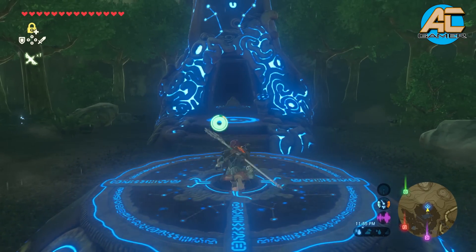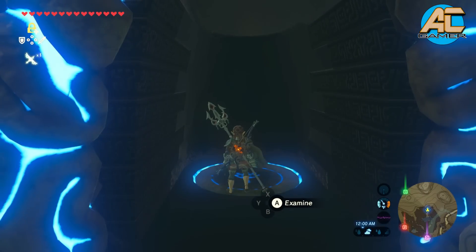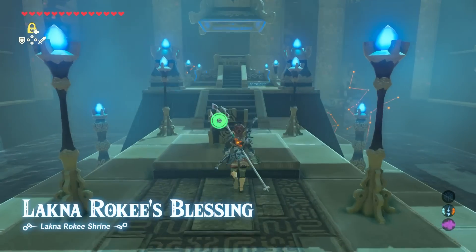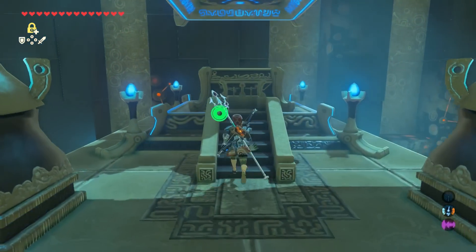Go inside, register yourself, and then go inside the shrine. Inside the shrine, it's just a straight path. The first thing, we get our chest item, and the second one is we get our spirit orb.